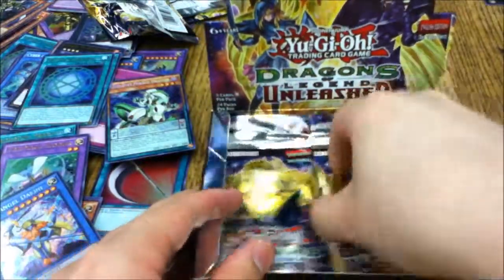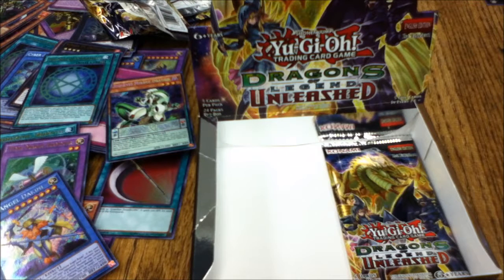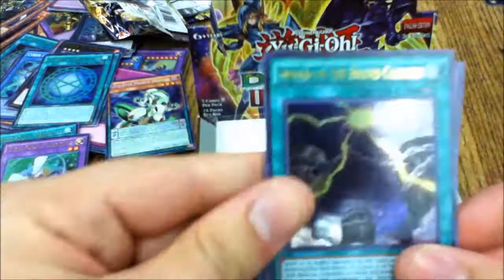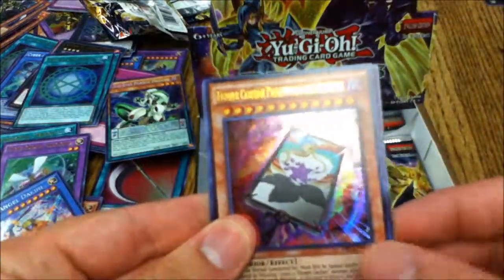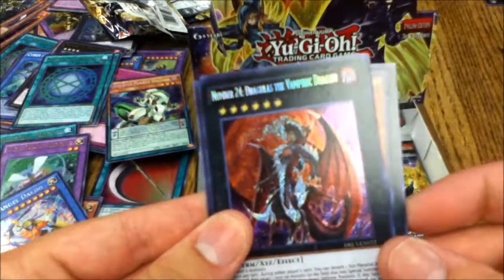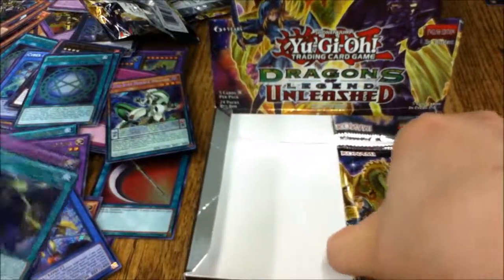Twenty-third pack — my final one: Mound of the Bound Creator, Timaeus the Knight of Destiny, Flower Cardian Paulownia with Phoenix, Number 78, Number Archive, and Number 24 Dragulas the Vampiric Dragon — he's a Worm type, interesting!